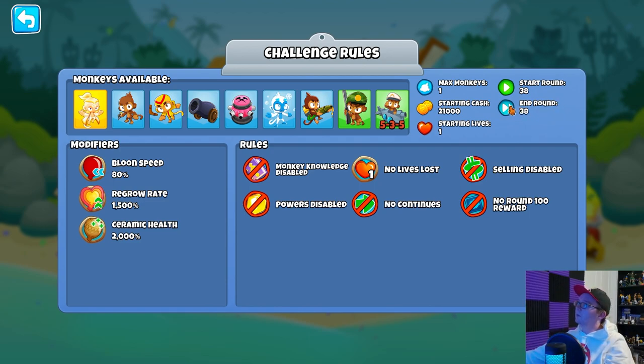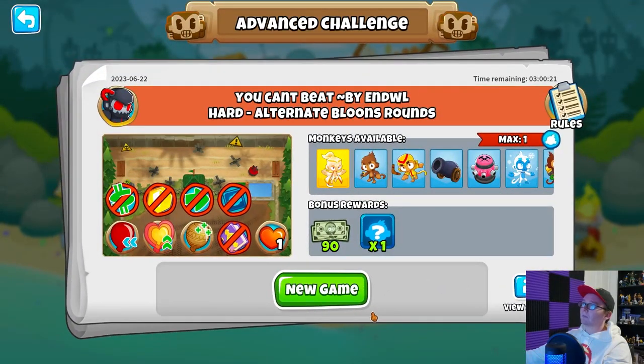Things to take notice here: we're doing this from Round 38, we're given 21,000 Cash, One Life, One Monkey — and we're not allowed to sell, so once we place our Monkey, that's it. Bloons Speed is decreased to 80%, Regrow is increased by a huge amount, so if there's any Regrows that sucks for us — we'd have to possibly remove the Regrow. And Ceramic Health is at 2,000%. Let's get this started.